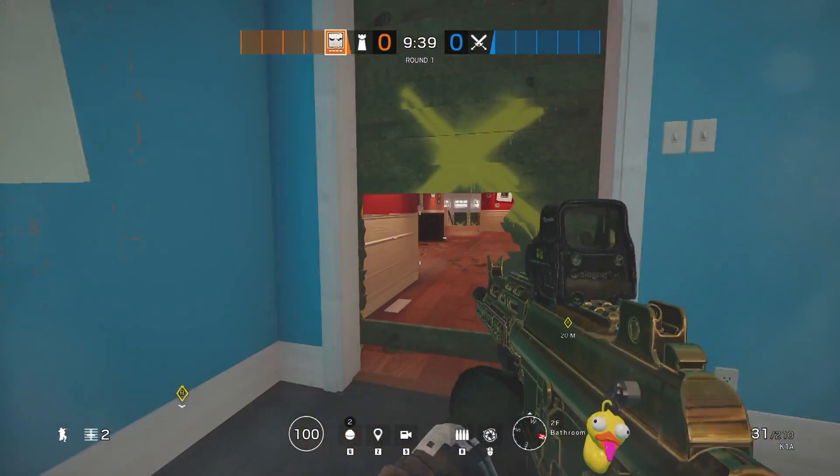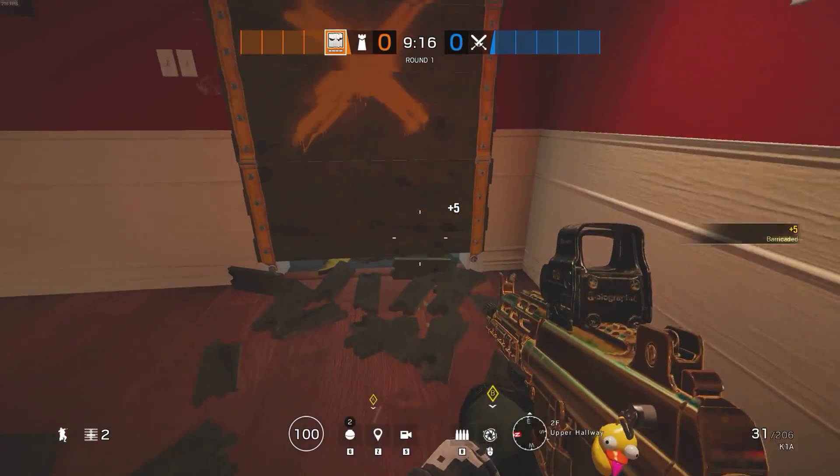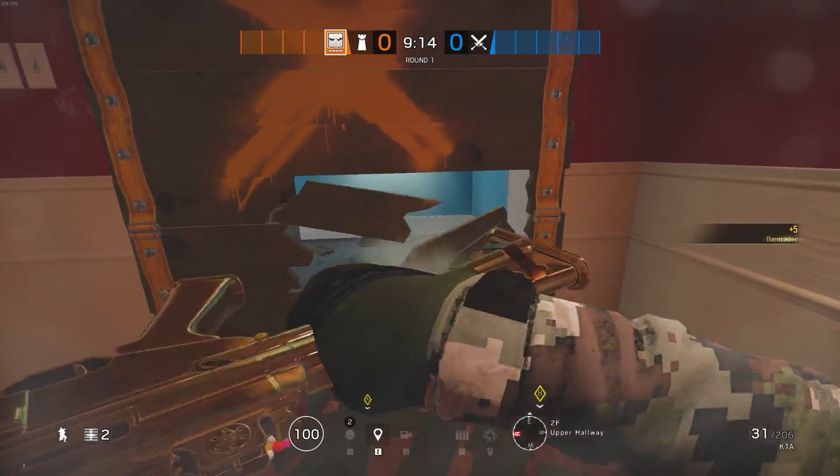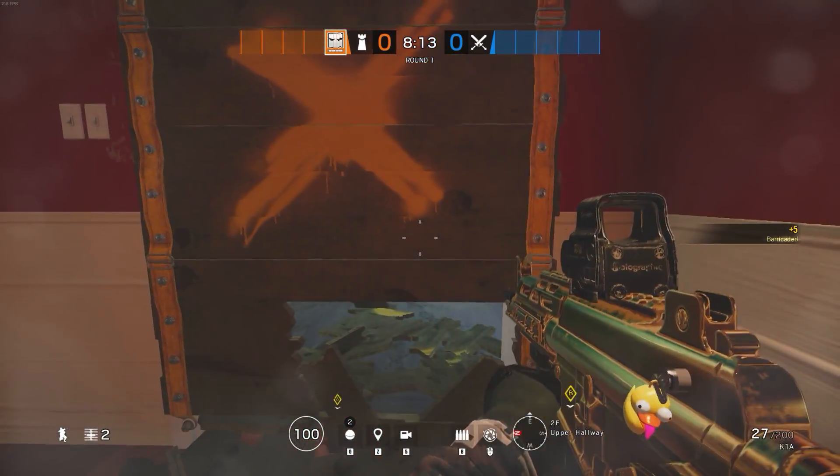The basics of it is to get rid of at least 10 sections of the barricade so you can just crouch through it. It doesn't matter how you get rid of those sections — you can shoot them out or you can punch them in the right places.